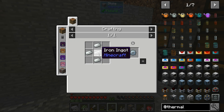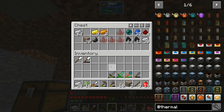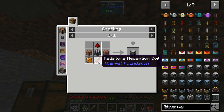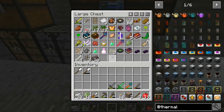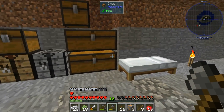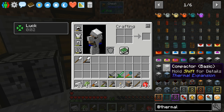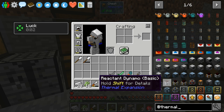We could make a pulverizer to double our ore — that needs copper and iron which we have loads of. It also needs a tin gear, and we have iron and tin smelting right now. Gold and redstone — I think I have a couple of gold. The only thing I might be missing is clay.